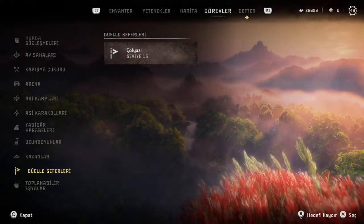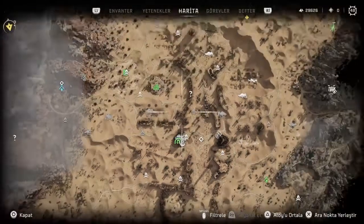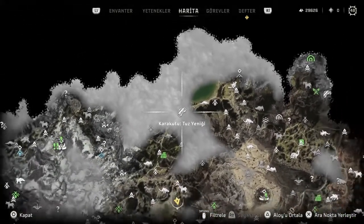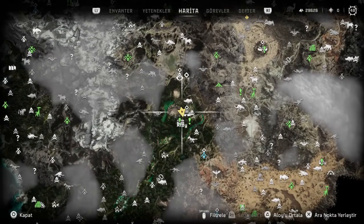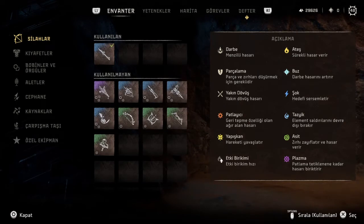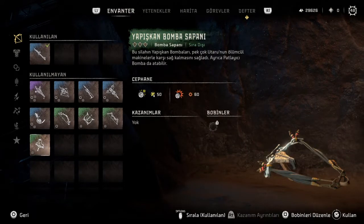Yine dünya etkinliklerinden toplanabilirler eşyalarda kara kutular var. Bu kara kutuları topluyoruz; haritada yerleri var, gizli saklı değil, sadece gidip alınması gerekiyor. Bunları topladıktan sonra arena boğazına gelip buradaki tüccara veriyoruz - işaretçi çıkacak. O iki tane kara kutuyu teslim ettikten sonra bize bomba sapan ödülü verecek, efsanevi bir silahımıza daha sahip olmuş olacağız.